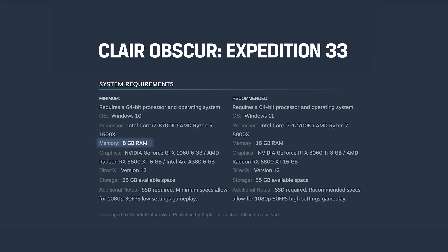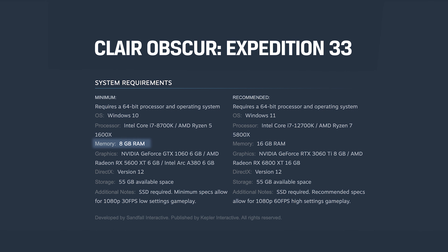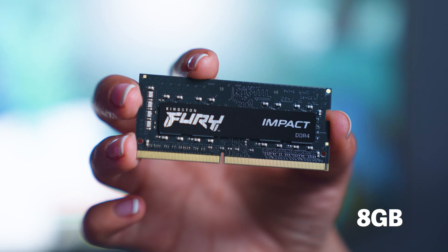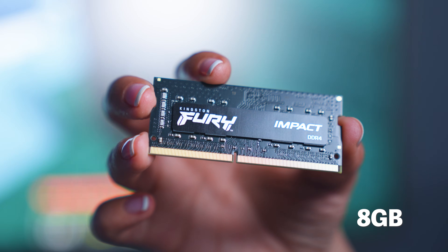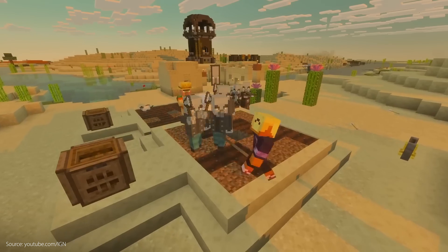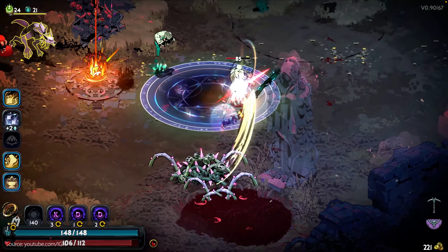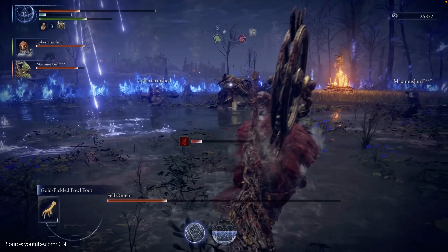Each game will list its own minimum requirements to run, but ideally you want your system to sit in the recommended range or higher, rather than the minimum, particularly if you are multitasking while gaming. For lower load games, 8GB is the absolute minimum — enough for the operating system plus games like Balatro, Roblox, Minecraft, or Among Us. But you won't be able to run most mainstream titles with only 8GB. 16GB of RAM is decent for mainstream gaming on titles like Hades 2, Elden Ring Night Reign, or Dune Awakening.